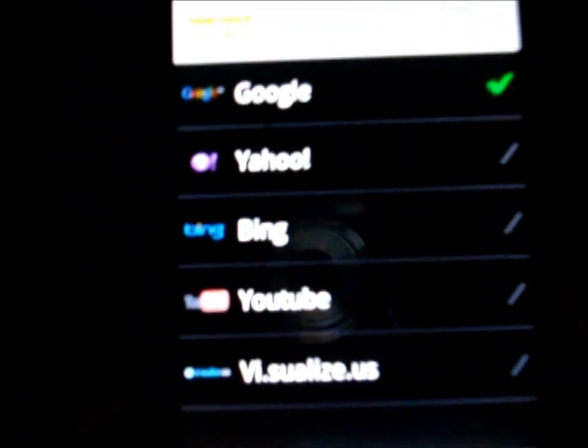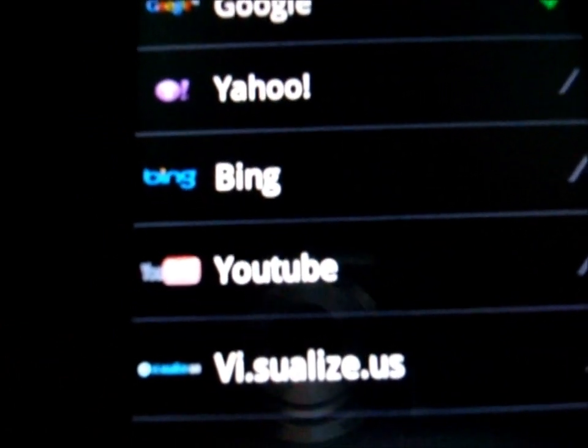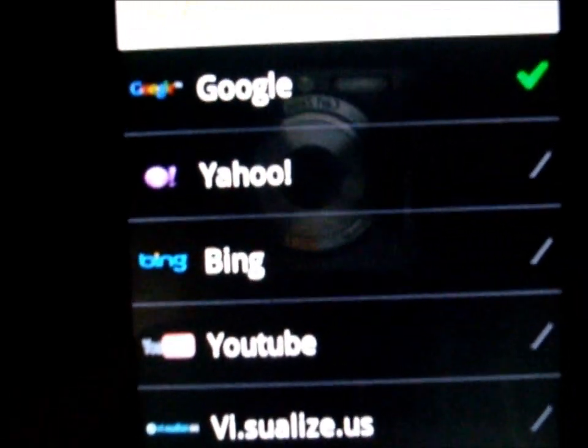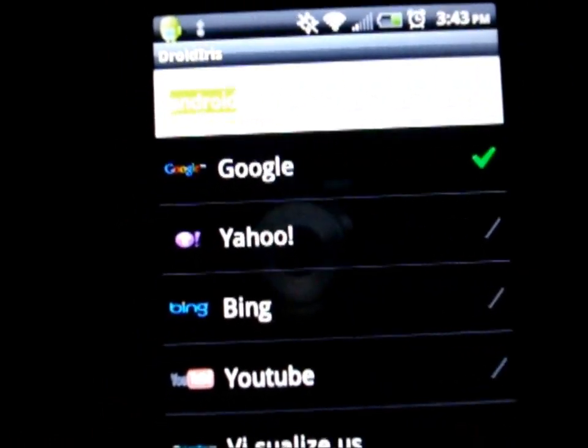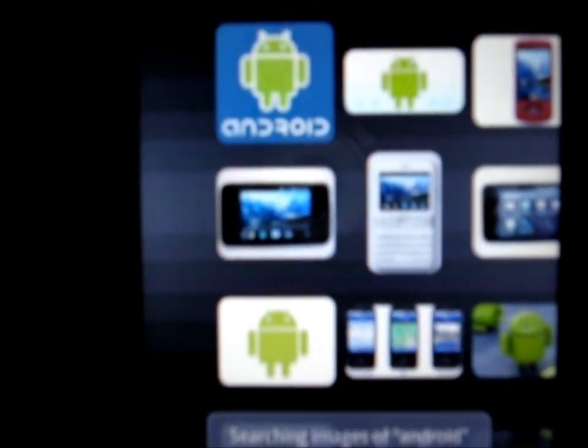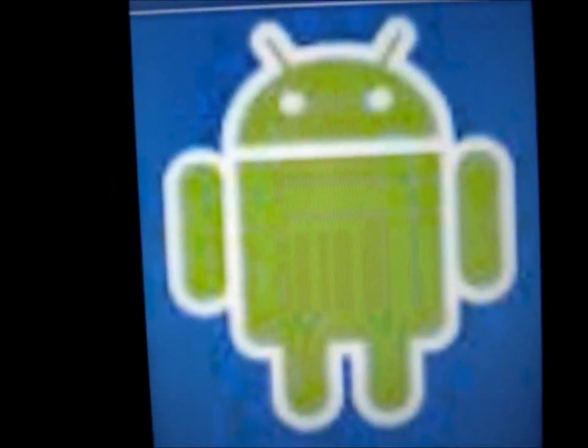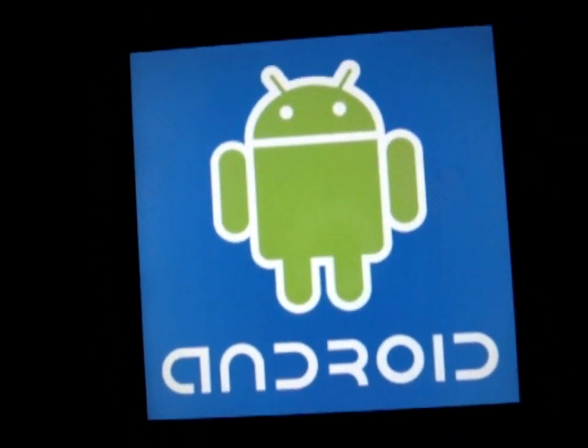This one's called Droid Iris. Basically what you do is search anything — it has Google, Yahoo, Bing, YouTube, and you can add other ones too. It's really cool. Here's Google and I searched for 'Android' — here's all the stuff that came up, Android pictures. You can click on one and it'll take you there. You can save it as your wallpaper, save it to your phone.